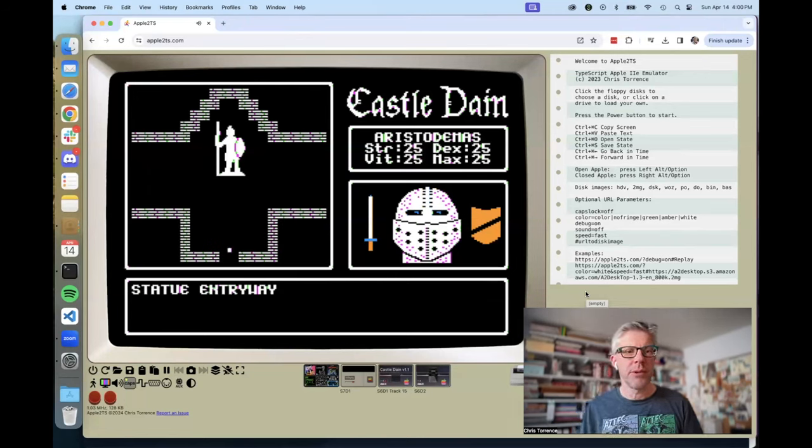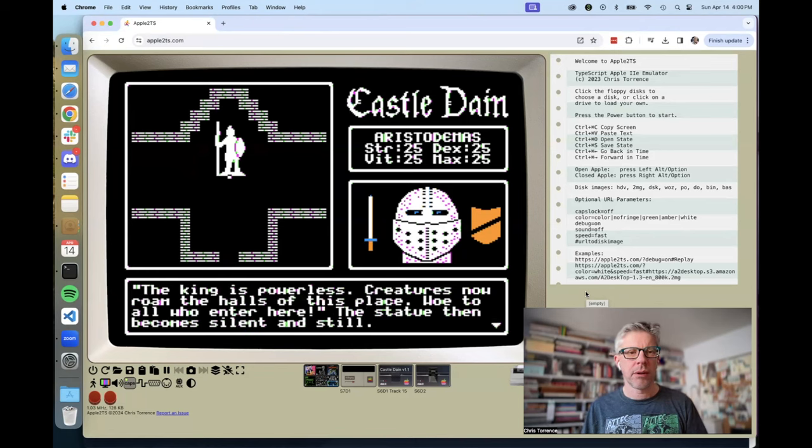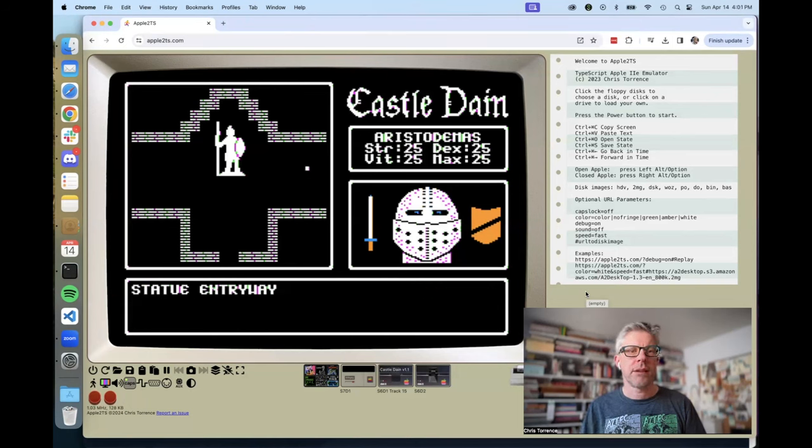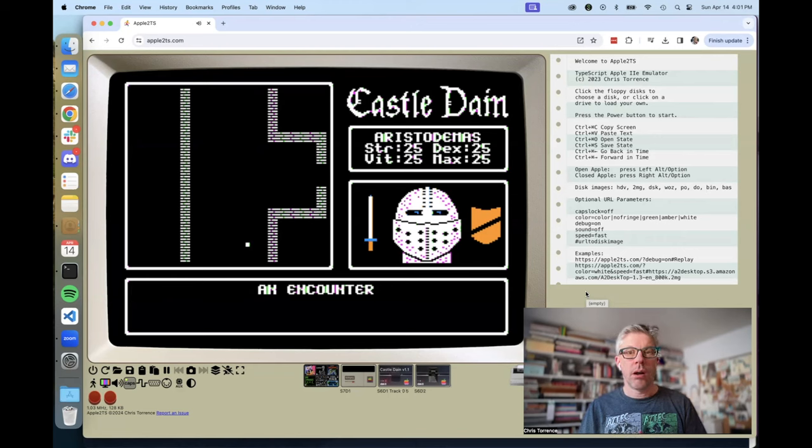To be clear, I've never played this before so I have no idea what I'm doing. As I approach the statue, its facial features come to life. It speaks: 'Be gone, foolish warrior. My master is in control of the castle now. The king is powerless. Creatures now roam the halls of this place. Woe to all who enter here.' The statue then becomes silent and still. If I go back there, it repeats the description — interesting.